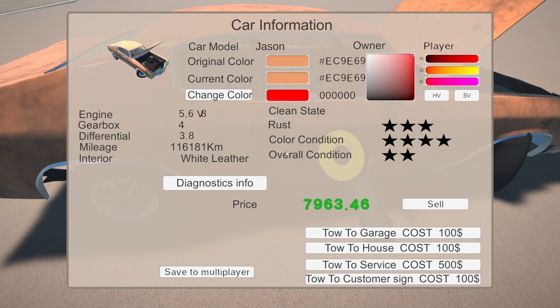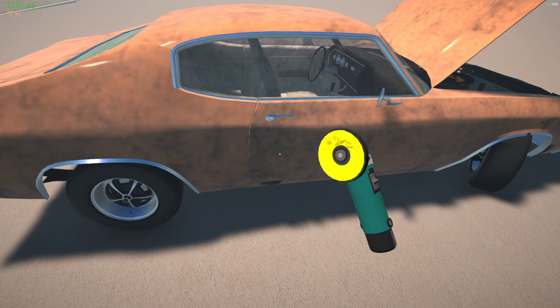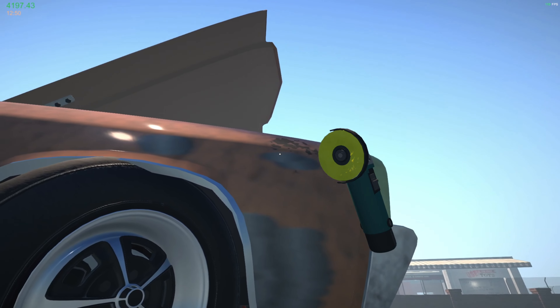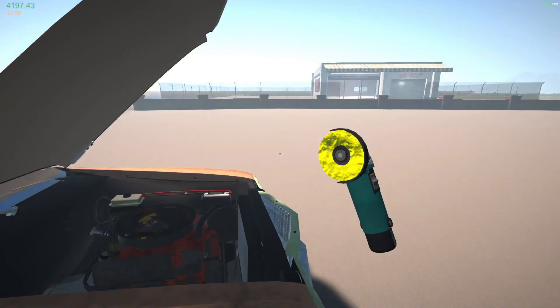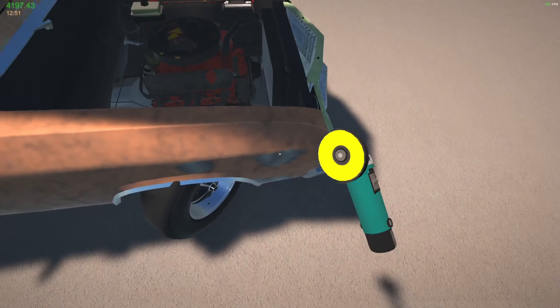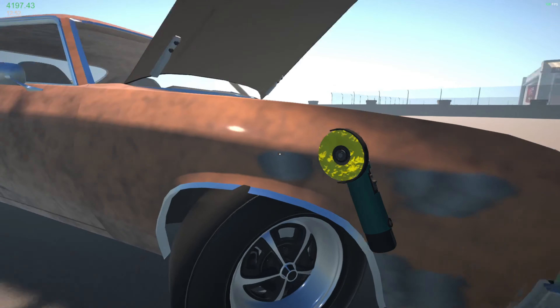I noticed before we use this car again we need to change the water pump. The oil seems to be holding up fine. I want to go to the junkyard but first let's grind away the rust. We want a sandblaster but for now we'll use the grinder. At the minute the car is worth just under eight grand.